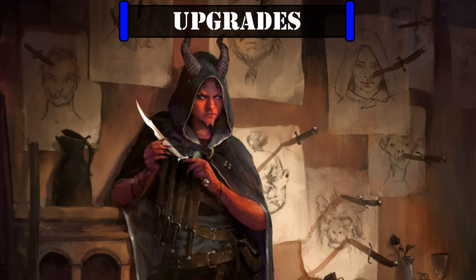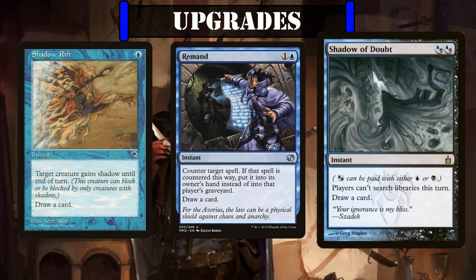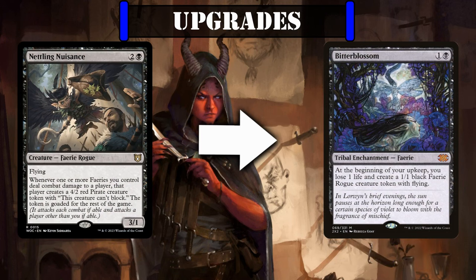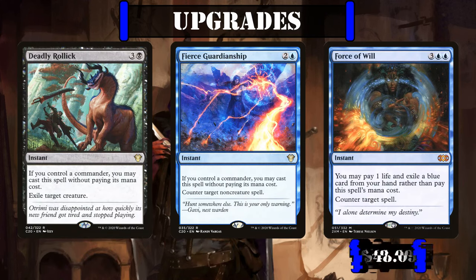Then for upgrades, apart from upgrading some of our weaker cantrips like Peek, Siphon Insight, and Think Twice with more powerful entrants like Shadow Rift, Remand, and Shadow of Doubt to provide more utility in the form of block prevention, spell disruption, and tutor countering respectively, Bident of Thassa can be cut for Kindred Discovery as an even more powerful source of card advantage that procs as our fairies get in for damage and as they ETB. Nettling Nuisance can be traded for Bitter Blossom as another repeatable source of fairy rogue tokens. And for those with the deepest pockets, we can improve our free spell suite by replacing Curtain's Call, Unwind, and Rewind with Deadly Rollick, Fierce Guardianship, and Force of Will, all of which we can cast while being completely tapped out so long as we either control our commander or have a spare blue card in hand.